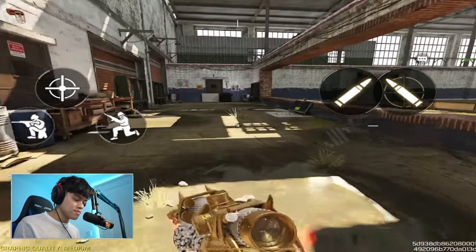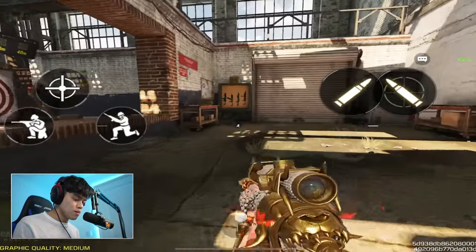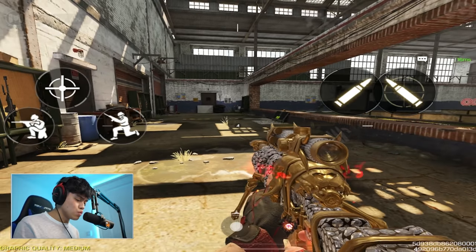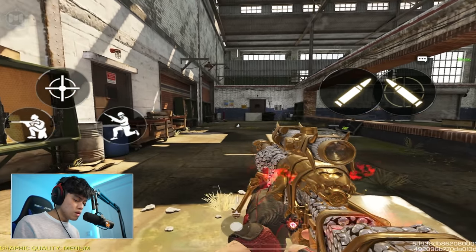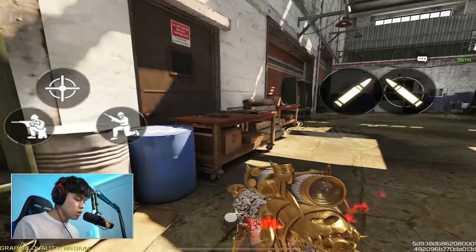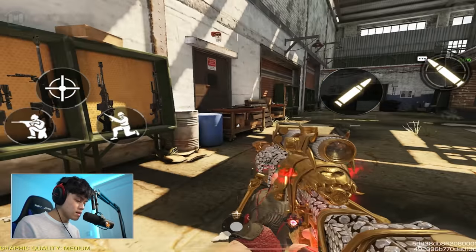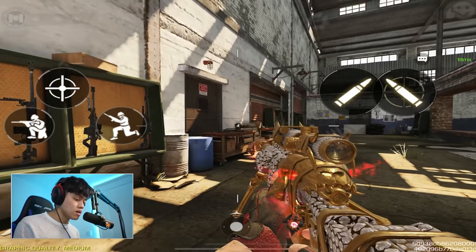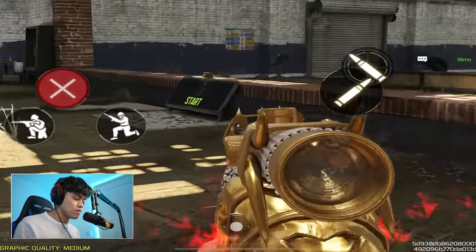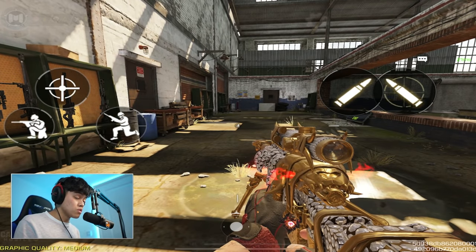So for the mini slide cancel: you already know how to slide - you just press the crouch button, right? That's how noobs do it. But if you want to learn how to do the mini slide cancel, what you want to do is press the crouch button as well as this ADS button right here. Get it set up - have it on the right side and have your crouch button on the left side, or you can swap them. It's a lot easier than using this side with the scope button.